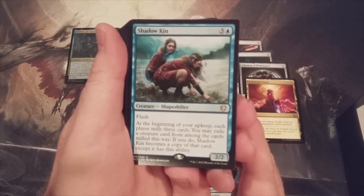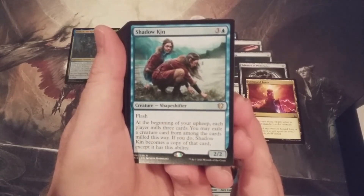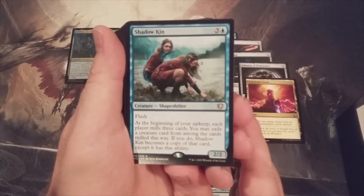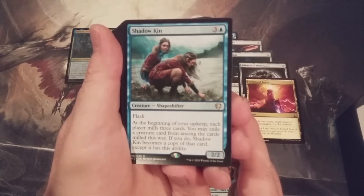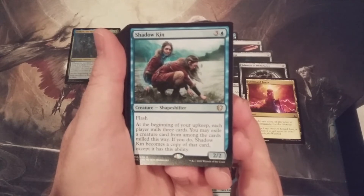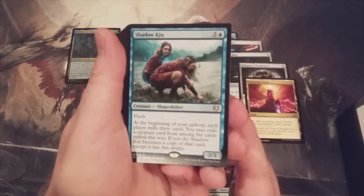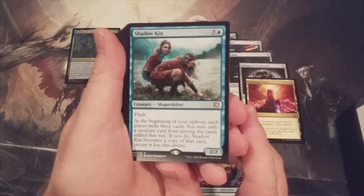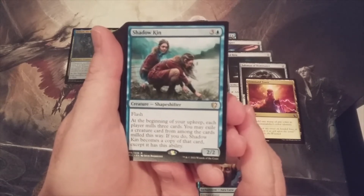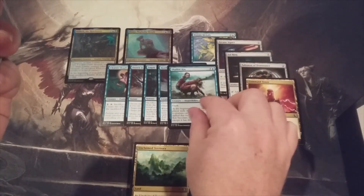Shadowkin — a flash shapeshifter, three and a blue for a 2/2. At the beginning of your upkeep, each player mills three cards. You may exile a creature card from among the cards milled this way; if you do, Shadowkin becomes a copy of that card except it retains this ability. This is kind of like a Lazav-type card. Flash this in with Lazav in play — it mills nine to fifteen cards depending on players at the table, and has the Lazav ability of copying. I would put Shadowkin right in the Lazav deck.